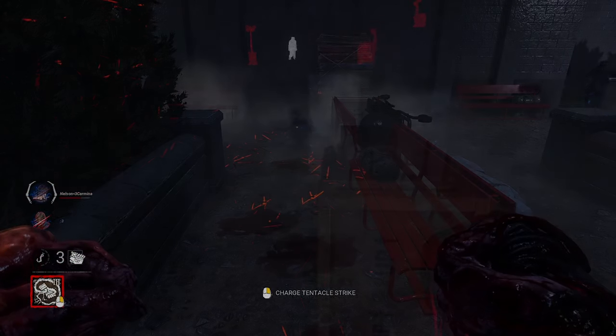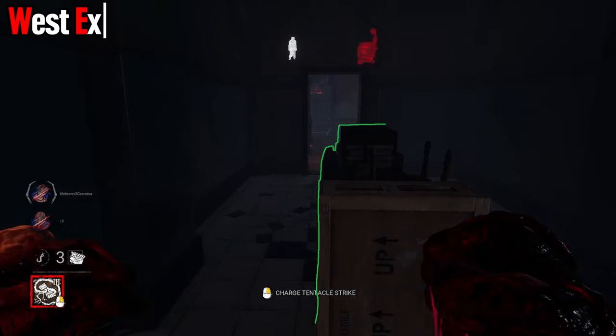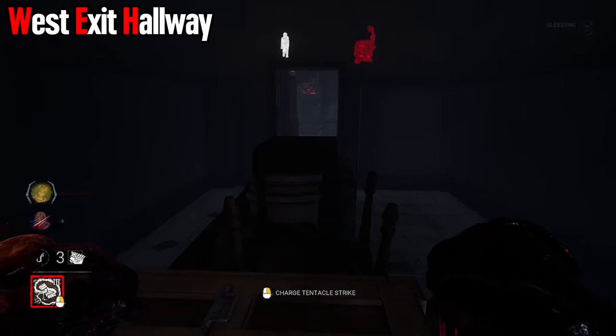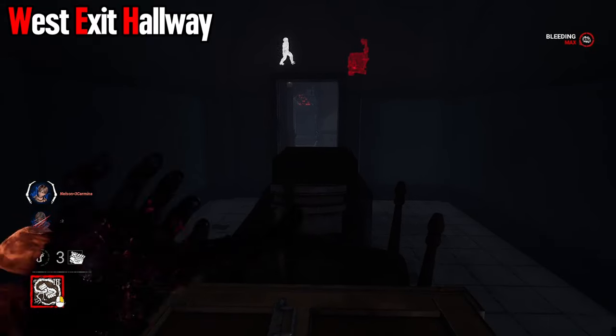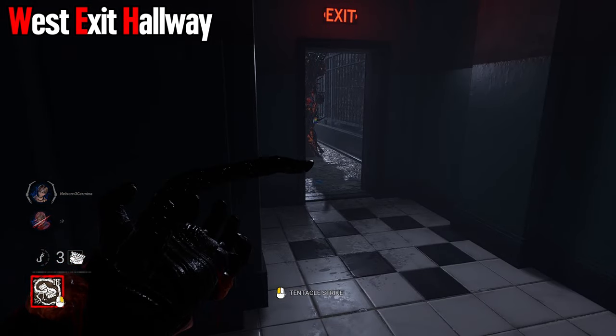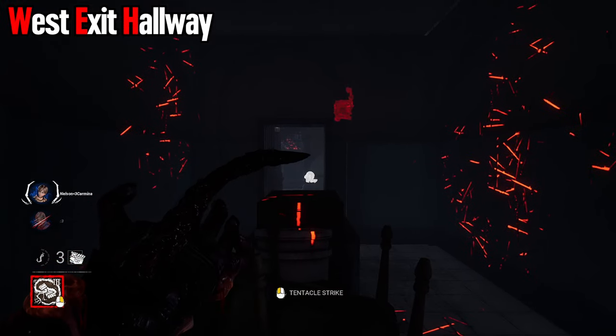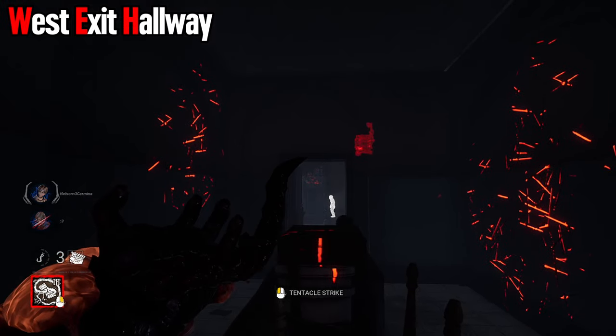The west hallway exit leading back to the typewriter darkroom is not something you need to worry about — this entire loop you can just hit over. It's not really a loop per se; it's an obstacle leading to loops, but it's important to know that you can just smack them over this if they get a little bit out of your range.